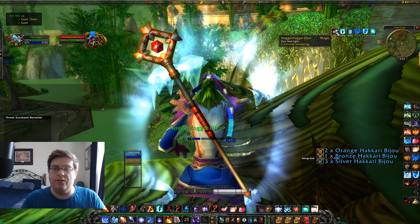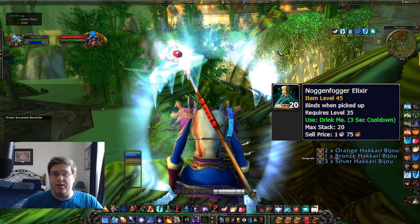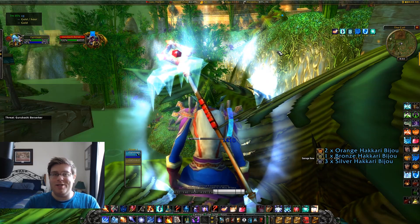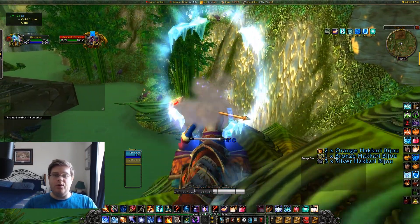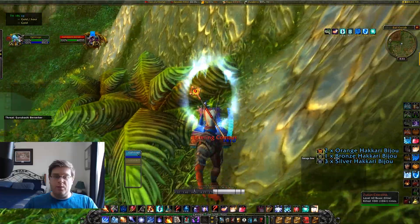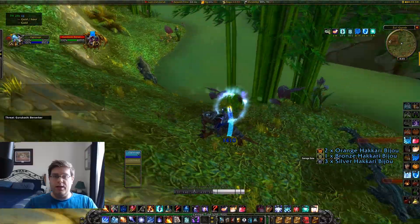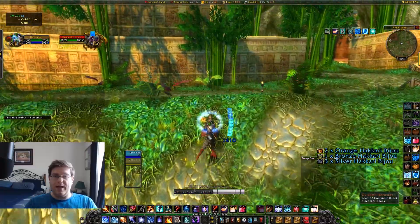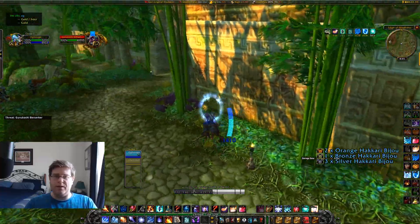Once the berserker gets over to the right, we're going to start fishing for slow fall procs on Noggin Fogger. Noggin Fogger can have a couple different procs - the first can be a slow fall, but the more common ones are turning you into a skeleton or turning you very small. Here we got very lucky with the slow fall, and that allows us to get right into our pool. Once we have slow fall we jump off right onto these mobs, run around the outside without getting hit by any of the mobs grouping them up, and you don't need to worry about swimming through the water. We then run up the side of the mountain, making sure the berserker is past the candlestick - you can use that as a marker to make sure he's past that point before you start your pool.